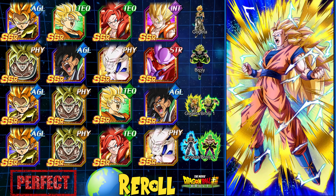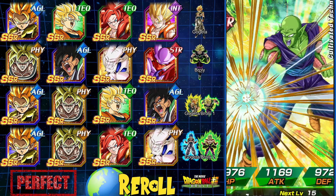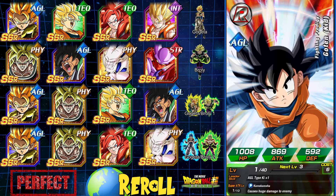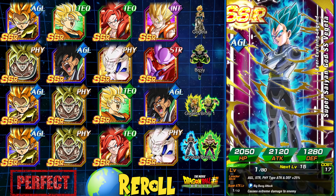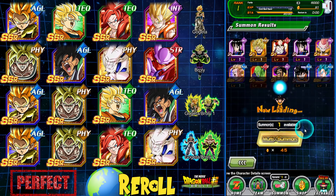There's the guaranteed featured unit. It's not what we're looking for. Looking for that top row — and that's not him either. It's a blue unit, but we want Gogeta blue. We're saying Gogeta AGL, but technically still Gogeta blue. So no luck.